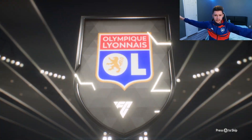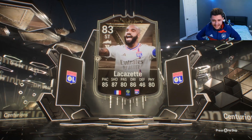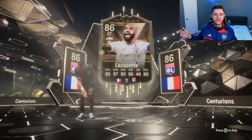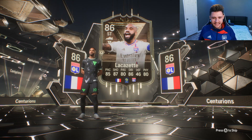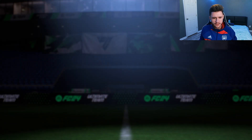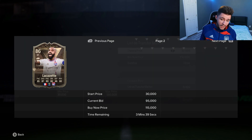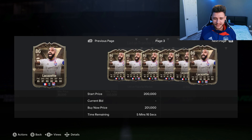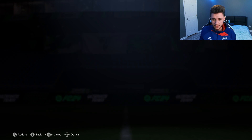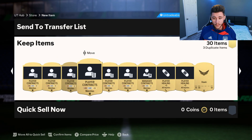This is a Foot Centurion — Alexander Lacazette, boys! No way! We get Lacazette, 86-rated Foot Centurion! We can do like a past and present Arsenal team — that's fantastic! Last time I checked he was going on the market for like 300,000 coins. He's 100,000 coins now, but I'll take it. Lacazette can definitely be in the starting 11 or a super sub off the bench. We also get Onana, 85-rated. W pack, man.